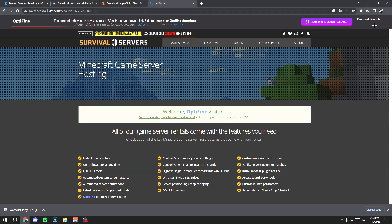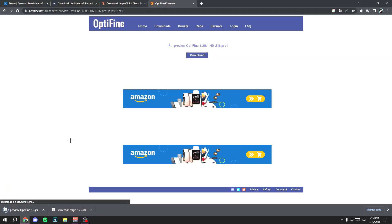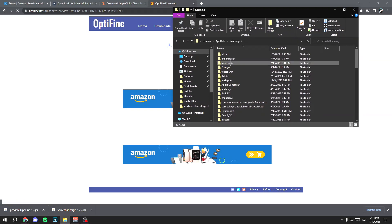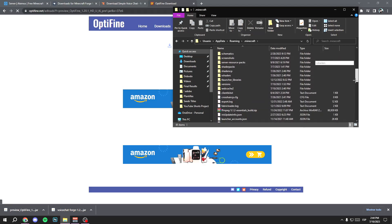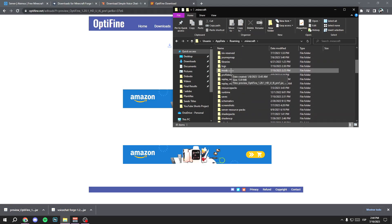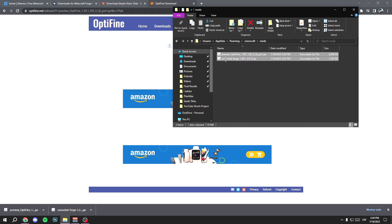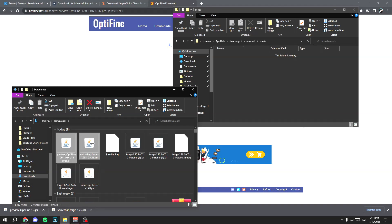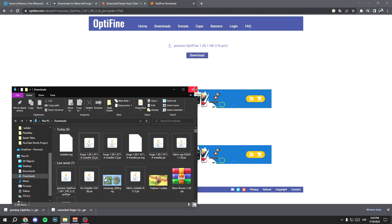Wait five seconds and click Skip, then click Download. Now press the Windows key and the R key at the same time. Type percent AppData percent, click OK, and select the folder called .minecraft. Find the mods folder — if you don't have it, create it. Open it, right-click on Downloads to open a new window, select the two mods you downloaded, and drag them into the mods folder.